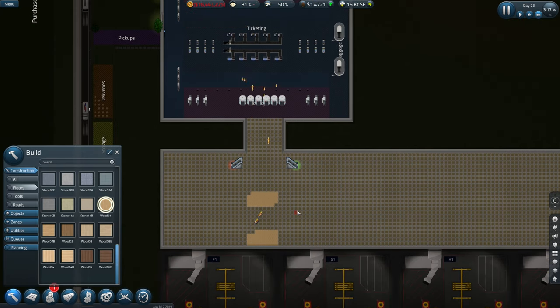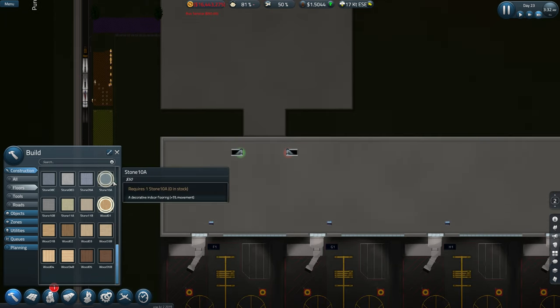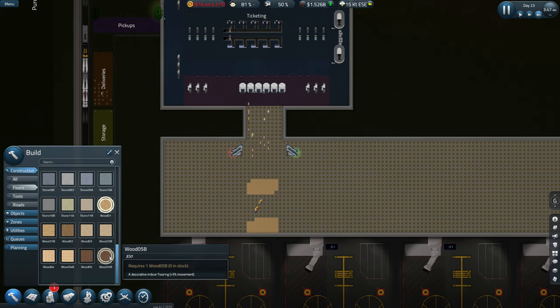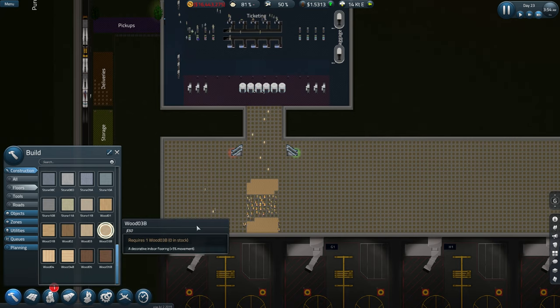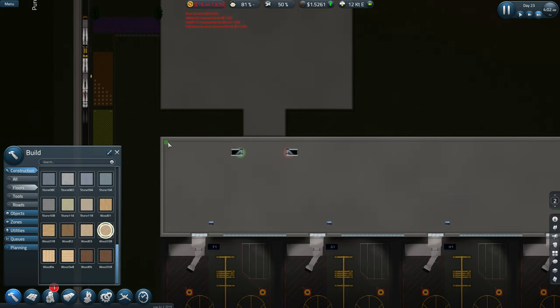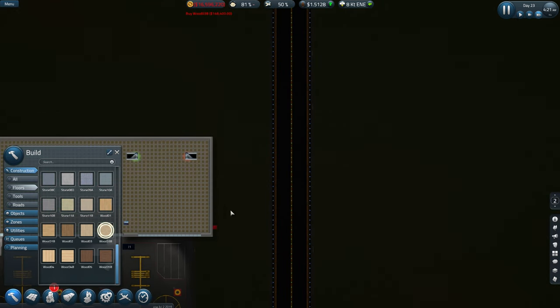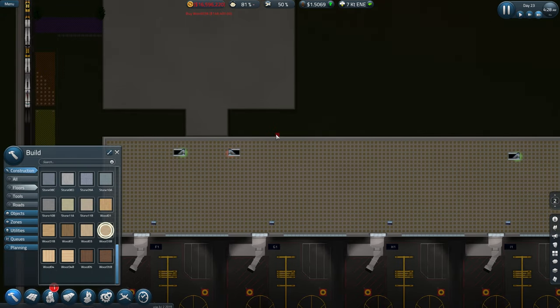It's going to take them a little bit, and then I need to do it on the second floor as well. Shall I keep that or shall I go for a different shade of wood? Let's have it a bit lighter. There we go, right, so that's that done as well — awesome.